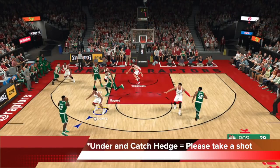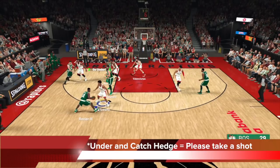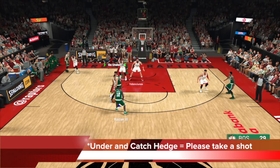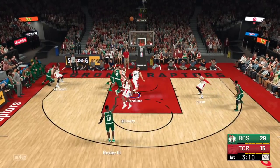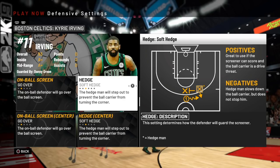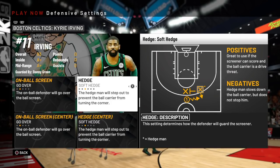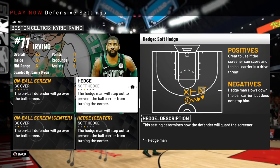Let's look at what go under and catch hedge looks like. Here is Rozier, who is not a very good shooter — under and catch hedge looks like this: you're essentially giving the guy a shot. You can see the center already doing catch hedge all the way down and Lowry going way under, so Jonas is down there. We're begging Rozier to take a shot — that's what go under and catch hedge does. He takes the three-pointer and we wanted him to take that shot. But against someone like Kyrie you have to make a change, which you can do by tapping R1 to switch players on defensive settings screens.